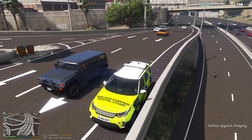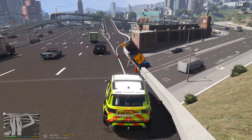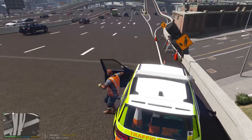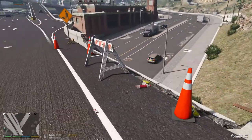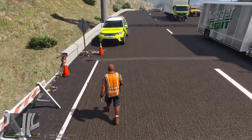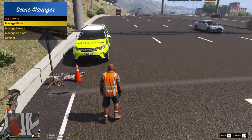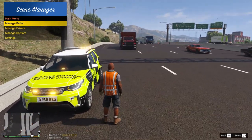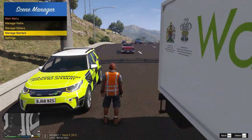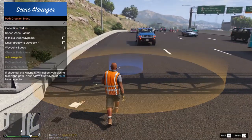I was driving around and noticed this area where there's no railing to stop vehicles driving off — just a small barrier and a few cones, nothing too extreme. We're going to block this off and do a bit of roleplay. I've installed Scene Manager, which is really cool. If I press left shift and T, we get this menu with loads of barriers and vehicle path options. We'll start off by creating a new path.